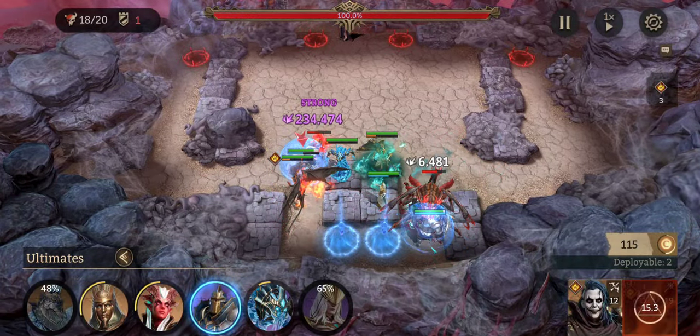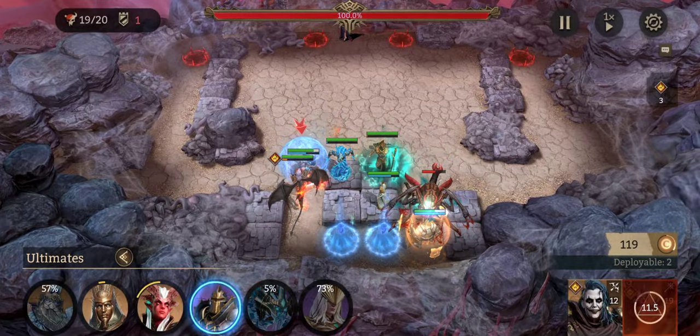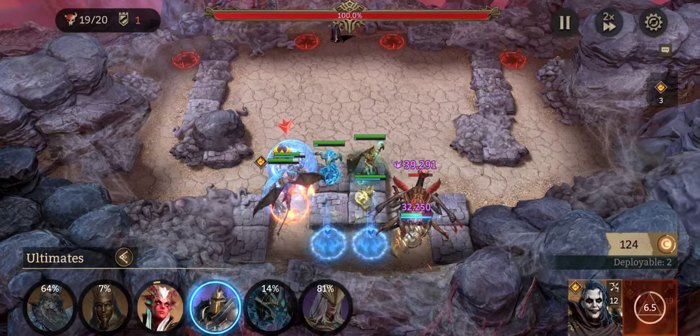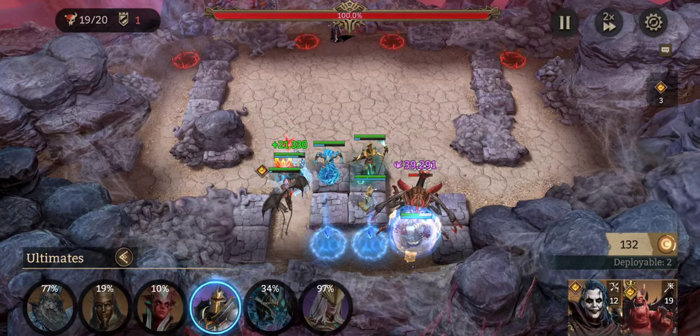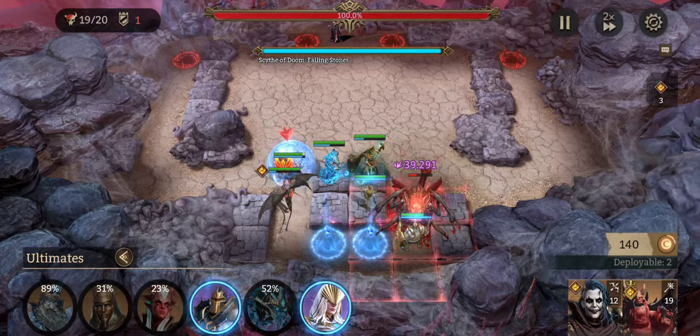As soon as that add dies, you can go ahead and pick up your Olag so you don't have to worry about as many people taking damage. You could place another damage dealer down if you want to clean them up, but the Queen is coming out very soon so there's no real need to alt anybody.